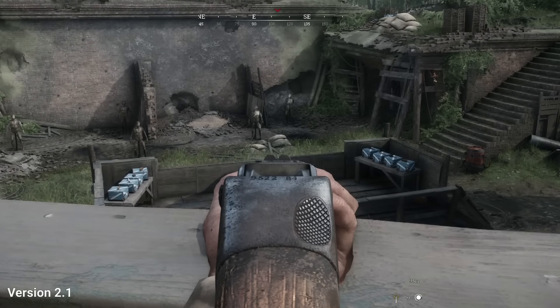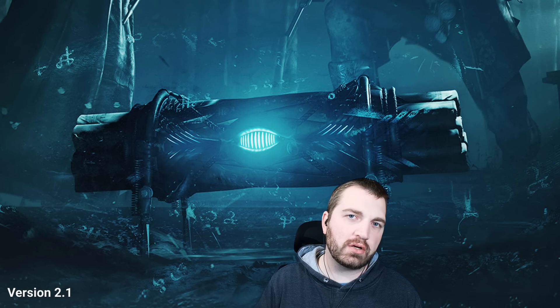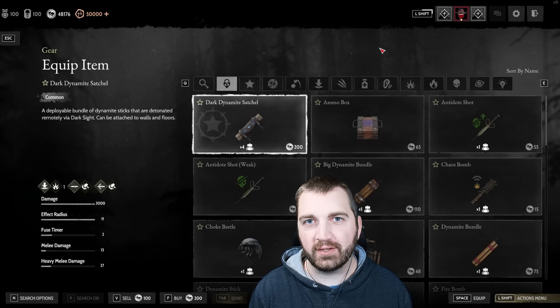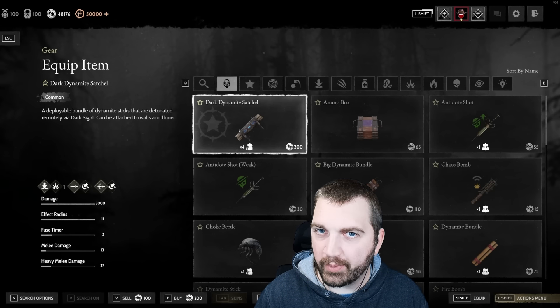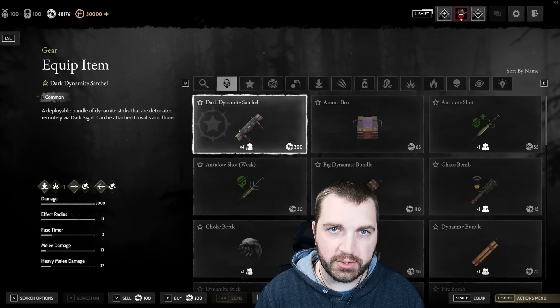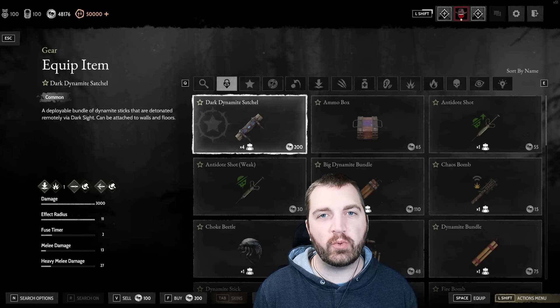The dark dynamite satchel is here and it's basically a new consumable that's a large dynamite bundle. This plays unlike anything else we currently have in the arsenal. The dark dynamite is a consumable so you can take up to four of them and they cost 200 hunt dollars to purchase, so they're definitely on the pricey side — the most expensive consumable we currently have.